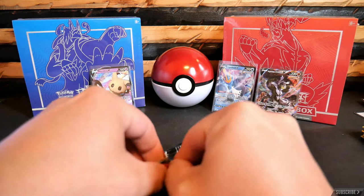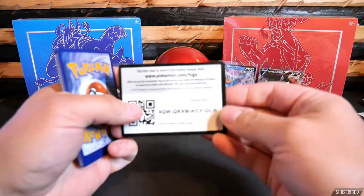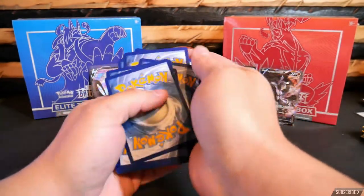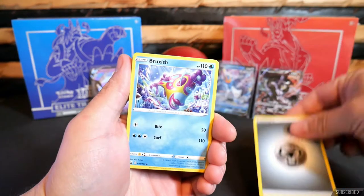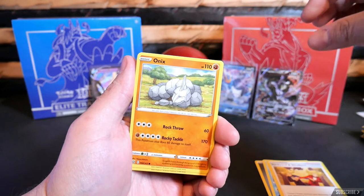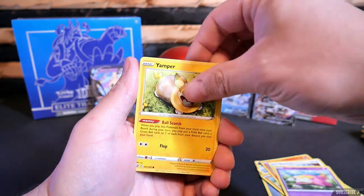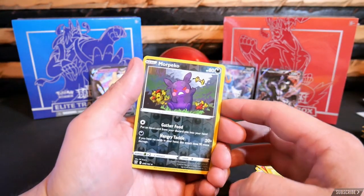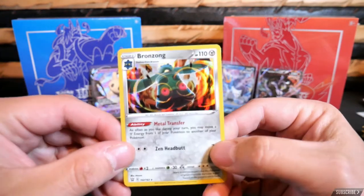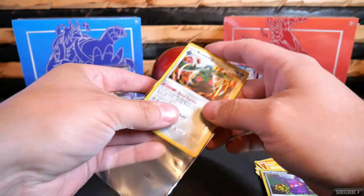If you guys are new to this channel, take a minute, smash that subscribe button and that bell notification to keep up to date on all future videos. Much appreciated if you hit that like button. Energy. Bruxish. Carvanha. Swordward. And Shielbert. Onix. Sizzlipede. Glamyow. Galarian Slowpoke. Yamper. Reverse Holo Morpeko. And the last card of the evening — a Bronzong regular Holo Rare. Not bad, not bad. We're gonna get this sleeved up as well. Perfect.